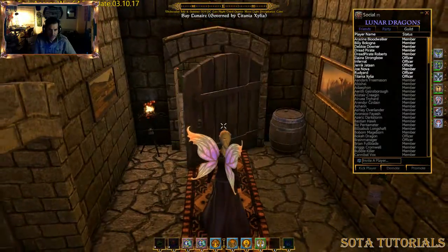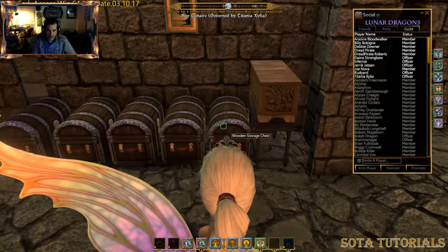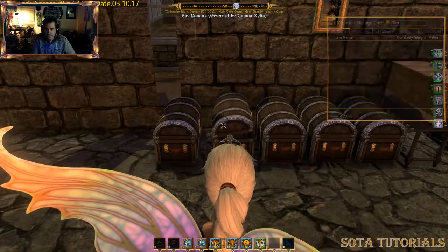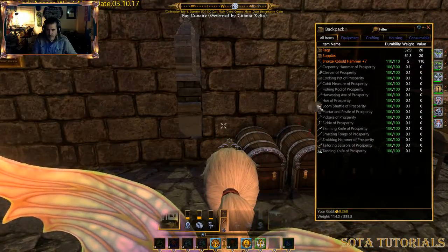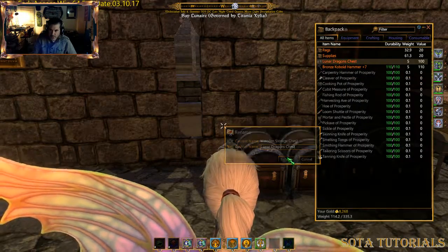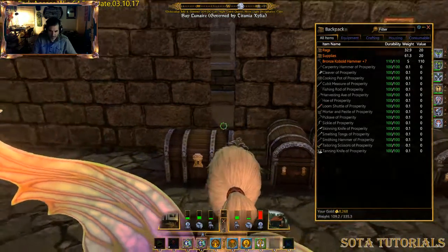I'm going to find another chest to show you how to make a guild chest. They're all wooden storage, so let me take one into my backpack, right-click on it, and rename it. I'll call it 'Lunar Dragon's chest.' Now when I mouse over it, it says 'Lunar Dragon's chest.' Let me get it rotated around so it looks good.